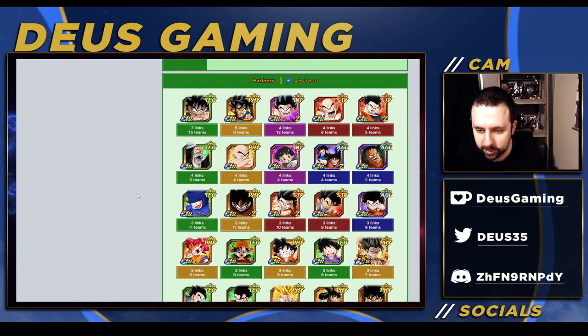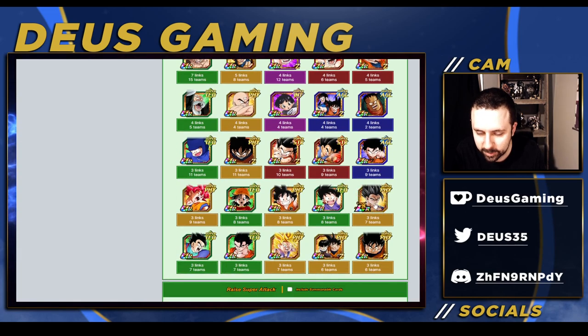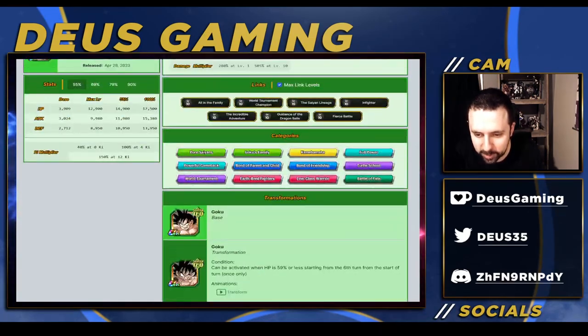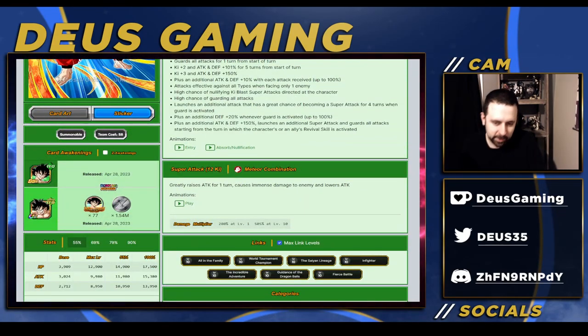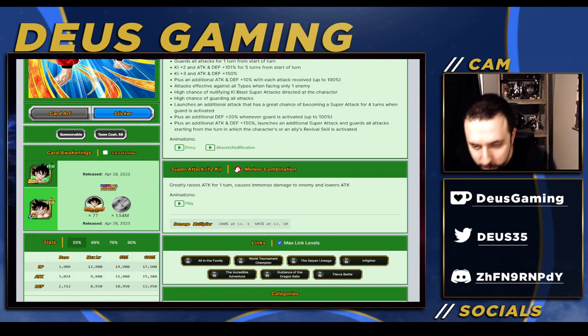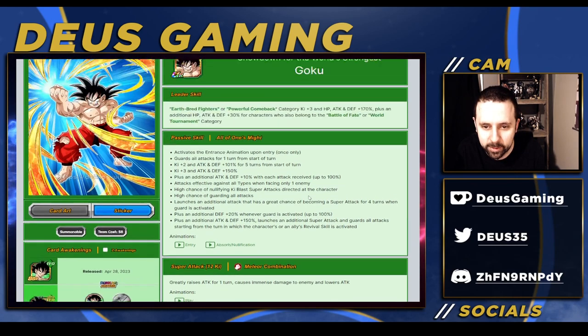You could run Gohan Beast and Ultimate Gohan - both Ultimate Gohans - but his links are not looking too good for this team. Just like with Piccolo, you'd basically want to say screw the links and just put him in a really good team. Since he has a lot of good passives, he'll be able to do pretty well.